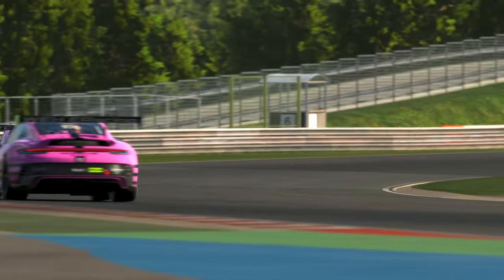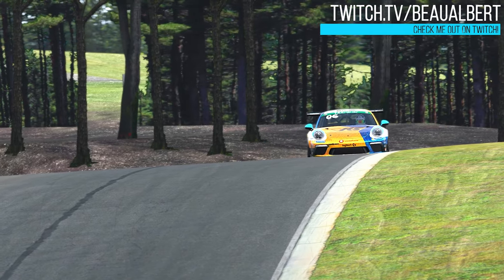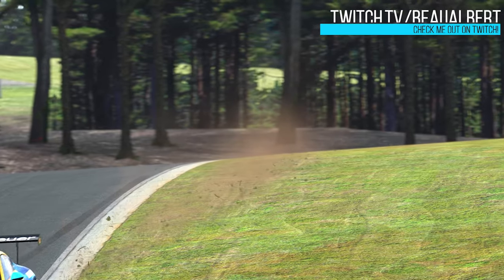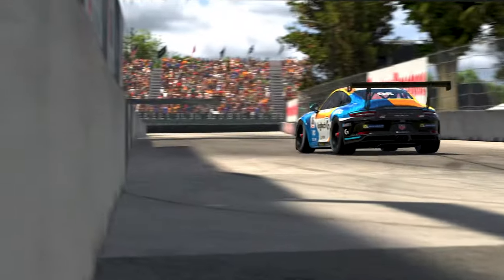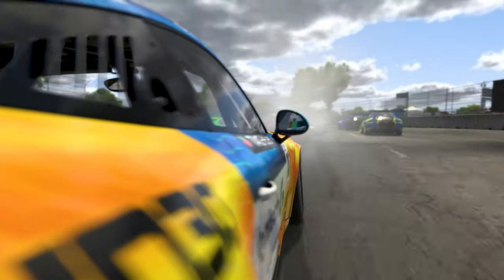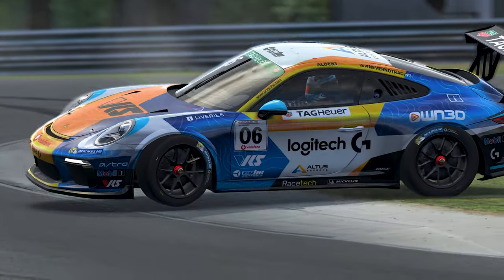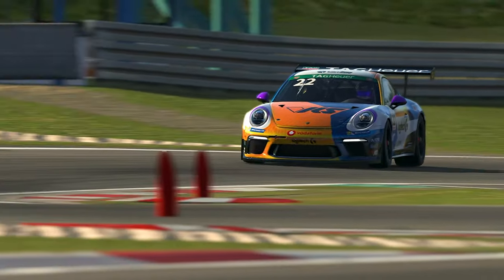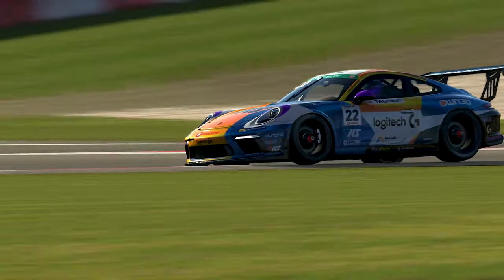Driving the two cars back to back perfectly demonstrates the differences between them. The now legacy-content Porsche Cup car is just so raw, aggressive, and in your face — it is an animal to tame, leaving you on the edge of your seat at every single corner with the question forever lurking in your mind: will I even make it out of this corner in one piece, or has the car finally decided it's my time to pay a visit to the barriers? It is such a challenge to drive, but in the best kind of way. It feels how a race car truly should.